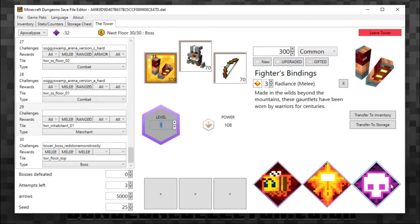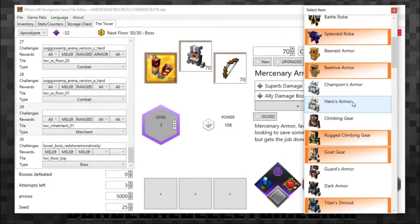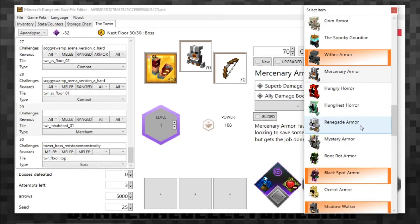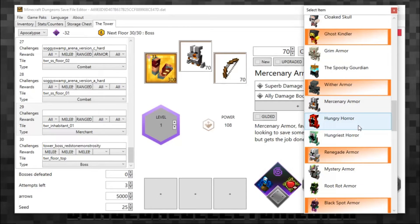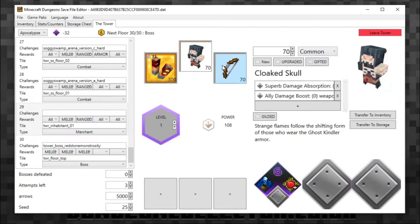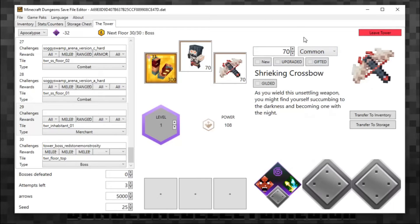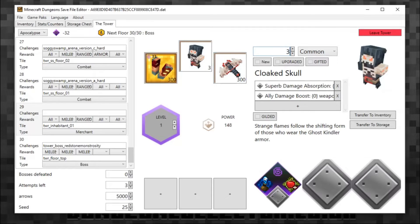You can also change the armor and bow. I'll change the armor to this one here — I believe this is a new item coming out — and the bow I'll change to this one here because that's the new bow coming out as well. I'll set those to 300 power as well. So that is it done — you can change pretty much a lot of things within your inventory, character, and the tower level itself, as they're all held in the save file.